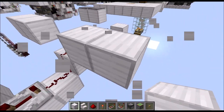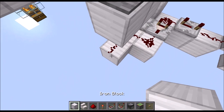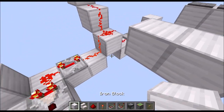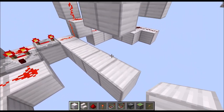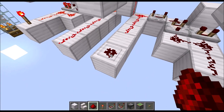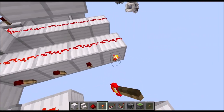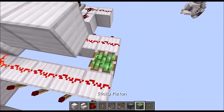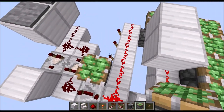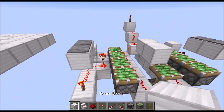Then we go up with two blocks and put some redstone dust here and a torch there. For now, place a block with a torch here so the entire thing is powered — this will be removed later on. Then add another four blocks in a row there and here, with redstone dust on top. Then torches towards the outside, like so.